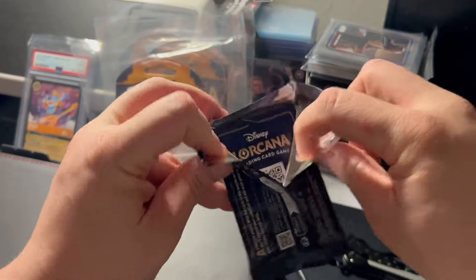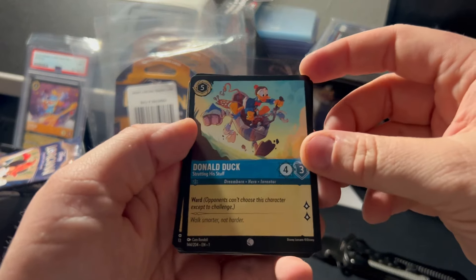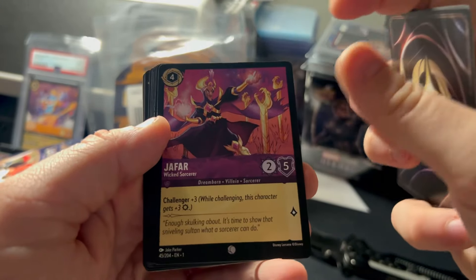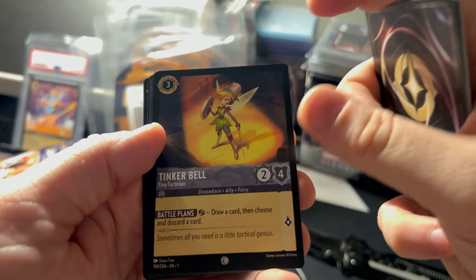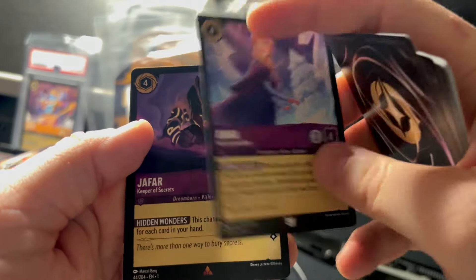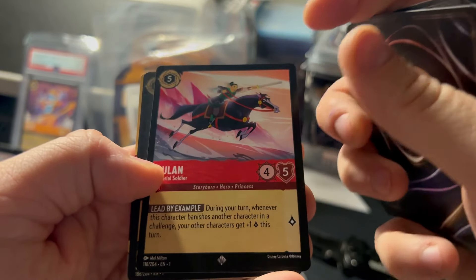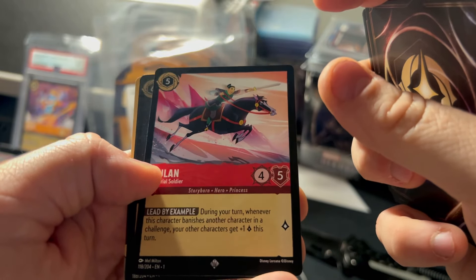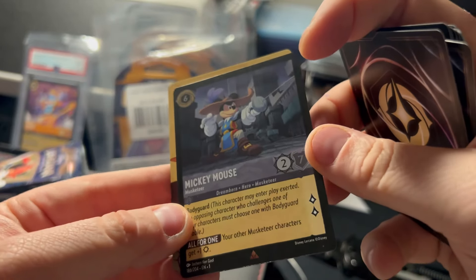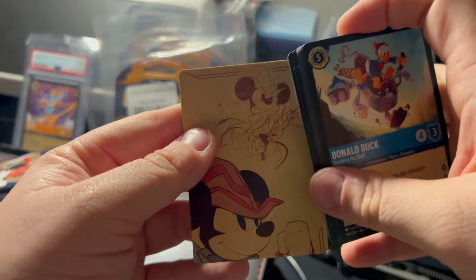Anything I can play in my Popsicle deck or my Amber Amethyst Aggro deck would be awesome. So we got a Donald Duck here — it has Ward and quests for two. Got a Sword, Pumbaa, Jafar, Duke of Wesselton, Tinkerbell, Starkey, Fan the Flames, Anna, Loving Heart, Jafar, Hidden Wonders, Mulan, Lead by Example. And the foil is the Bodyguard Mouseketeer Mickey Mouse. Anytime you get a Mickey foil it's always good. You get four of these to build like a puzzle.